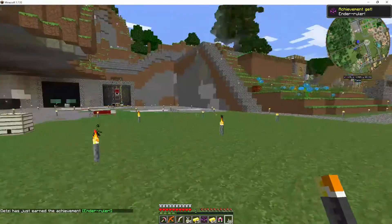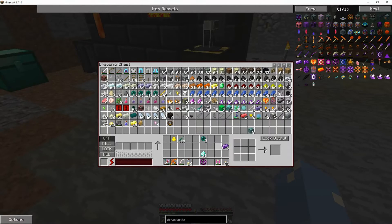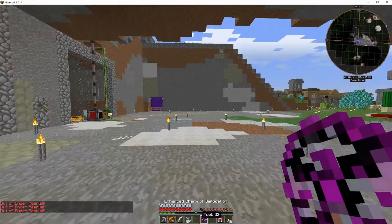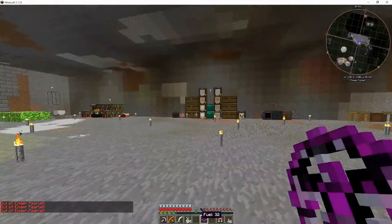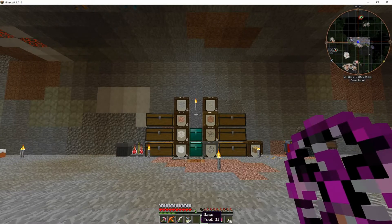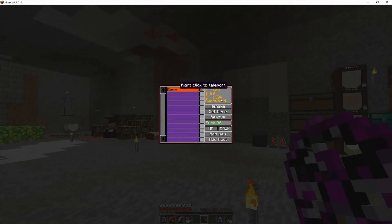Excellent. So we got a couple more achievements here. Let's go ahead and get some more ender pearls so we can fuel this bad boy. Let's get some of those. So let's see — add fuel. This thing will consume ender pearls but transport us to whatever location we have set. So I'm going to go ahead and set a location here for our base. Add new, call this 'base,' and commit. So now if we go somewhere and click on that — boom, we're right back. Pretty amazing, huh? Pretty amazing.